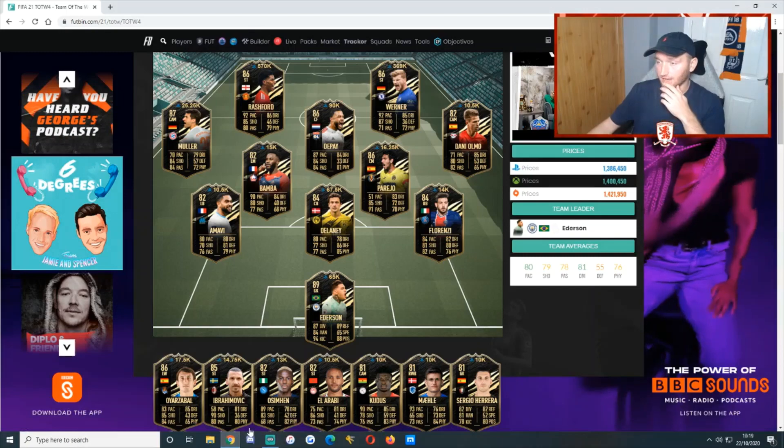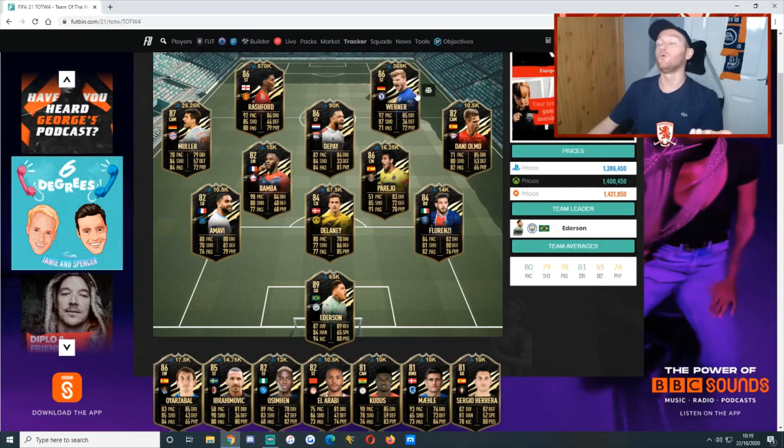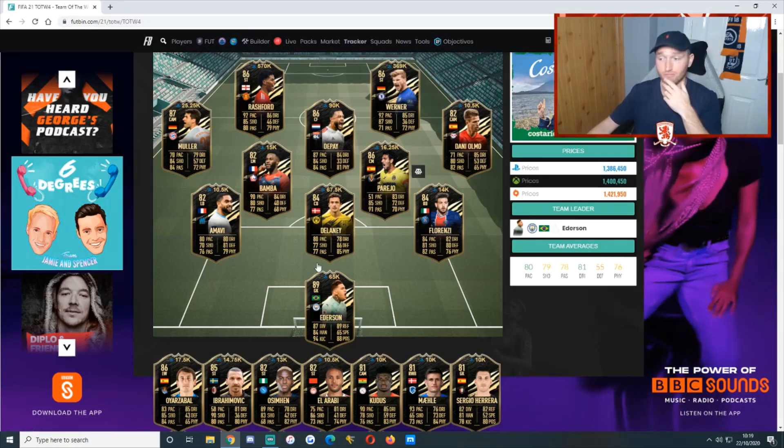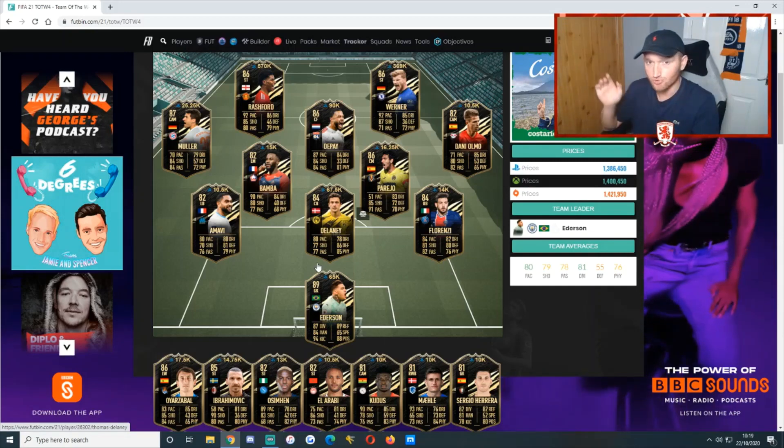It's a pretty poor Team of the Week if I'm honest. Rashford with the big stand-up there at 570, Fernandinho far behind at 370, but apart from that Topi at 100k — there are only two players going for more than 100k. So I'm also going to start with the bad news.